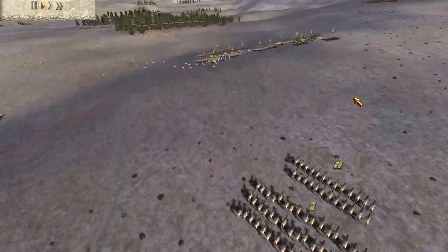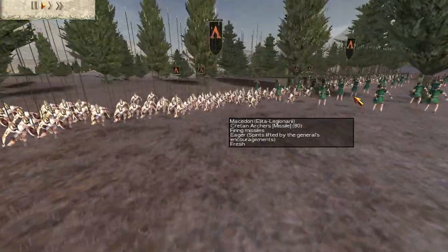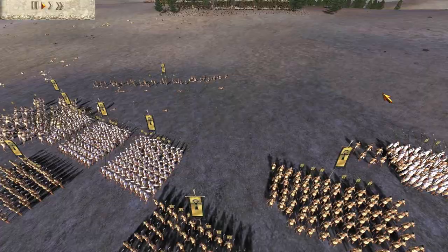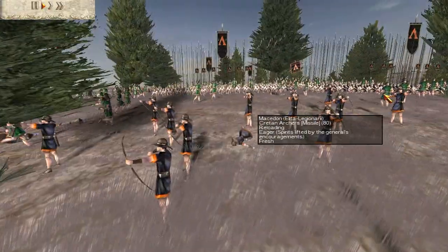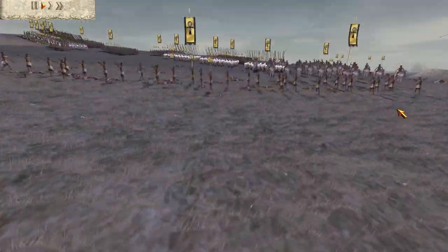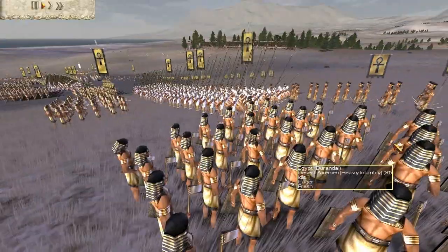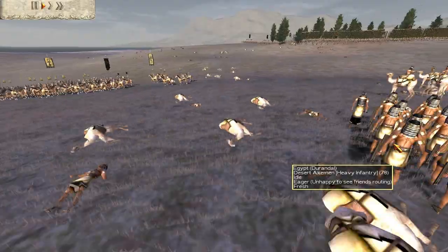Egypt is the kind of faction that in a lot of ways is even stronger than Rome — certainly the second strongest faction, if not the first in some cases. It can defeat a Roman army quite decisively if you know what you're doing. Chariots just murder, Desert Axemen can be very deadly, and Pharaoh's Bowmen are an absolute given in most situations.